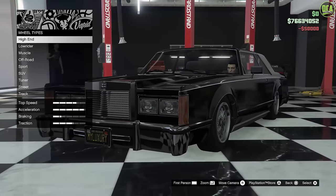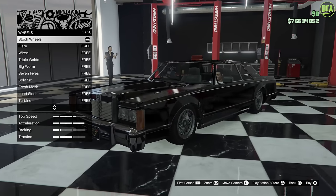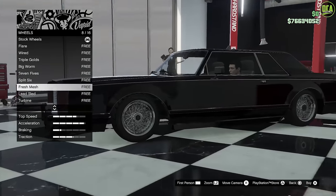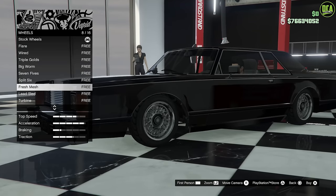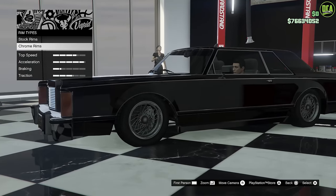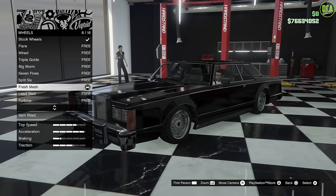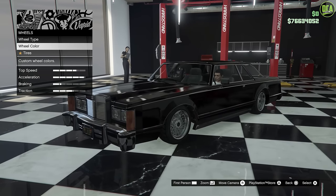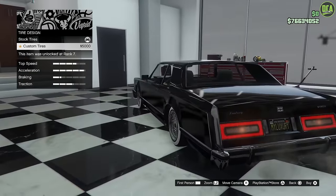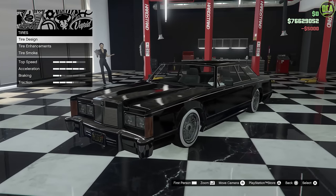Transmission and turbo — just max it all out. Wheels — I do like the stock wheels on this car, I think they look pretty good. We're going to go to the lowrider category, go to chrome, and the fresh mesh wheels are actually pretty similar to the stock ones — going back and forth you can see they're pretty close. The split six is kind of similar too, but the fresh mesh is definitely a lot closer, so we'll do that. And then I do want white walls on here, which I think will really set it off. Oh yeah, that is nice! The black with the white walls and those chrome wheels — that looks so clean. I love that.